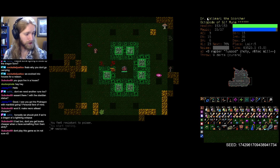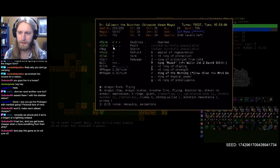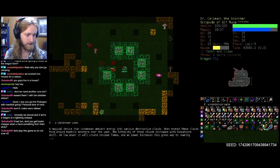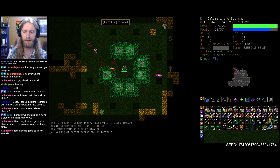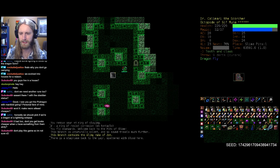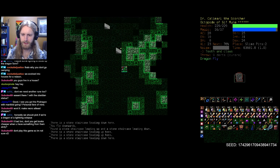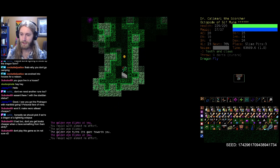We might want to swap over to a resist corrosion ring. What would we be taking off for that? If we head into dragon form I want one pip of cold, so we have to keep our cold resistance ring. We could lose some AC - that's a little frightening. We could lose the slain ring - that's probably worth it. A little bit less firepower for a bit more defensive capability. Otherwise we'll just continue treading our way down.